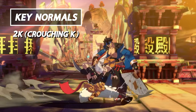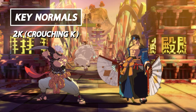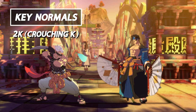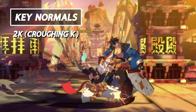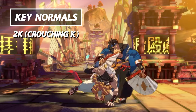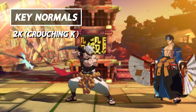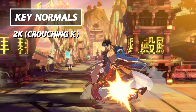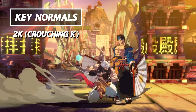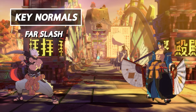Next up we have Crouching K or 2K. This is Chip's quickest low option at five frame startup, making it one of the fastest normals that's a low in all of Guilty Gear Strive. This helps set up Chip's knockdown game because it does go into Crouching Dust or his sweep. This normal does lack range, but Chip's speed more than makes up for that. You can also use Crouching K to interrupt your opponent's offense.